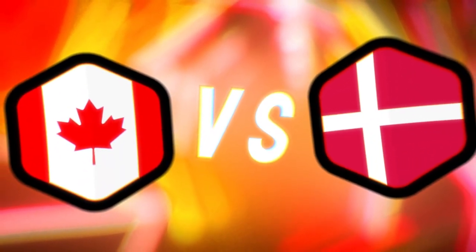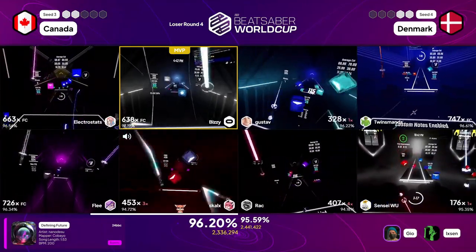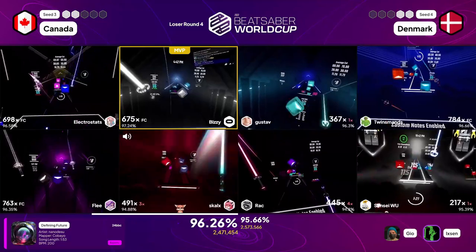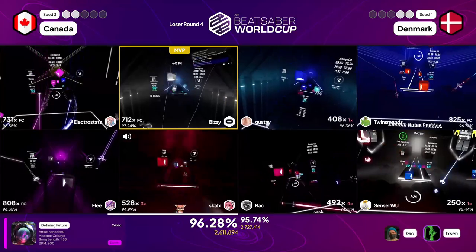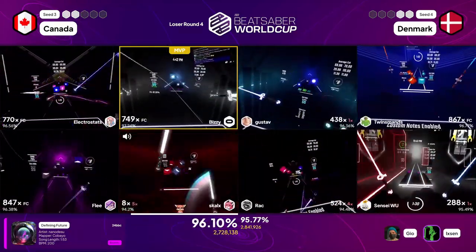We are quickly running out of matches in this year's World Cup, with only a few rounds left to decide how the six remaining teams end up in the ranking. And this week we're starting out with Canada and Denmark in the lower bracket. The winner of this match secures a top 4 finish, which puts them dangerously close to the coveted top 3, which gets them a shiny badge and a portion of the prize pool.